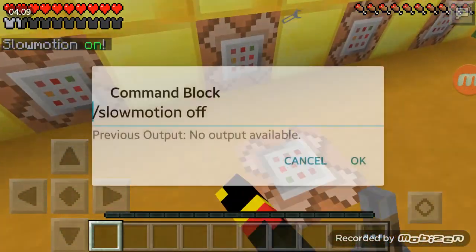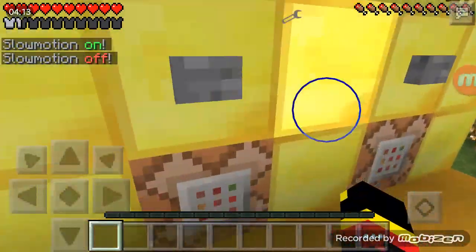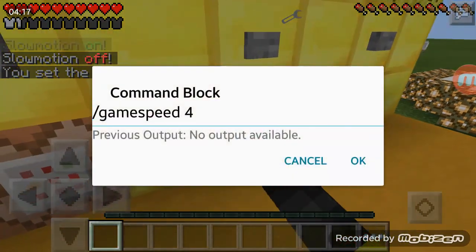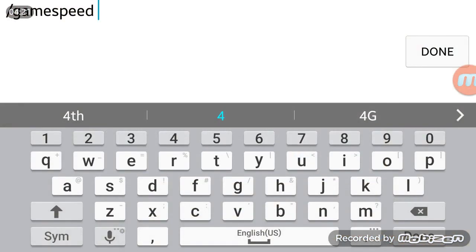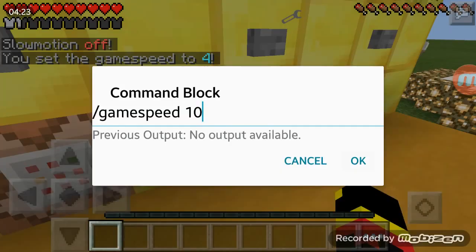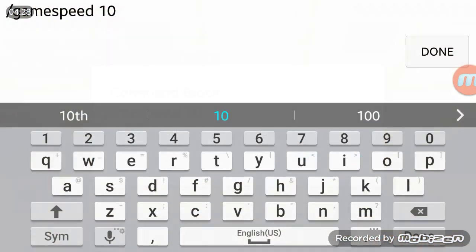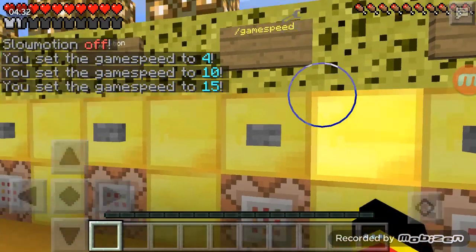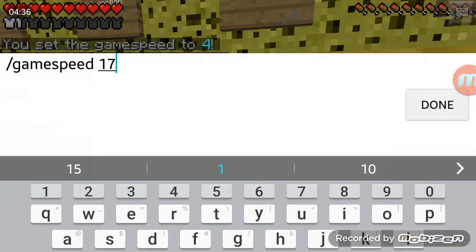/slowmotion puts you in slow motion so pretty much everything goes slow. To turn it off you do /slowmotion off. Next is /gamespeed — for example /gamespeed 4. I don't know which game speed is normal so I'll just go to game speed 17.